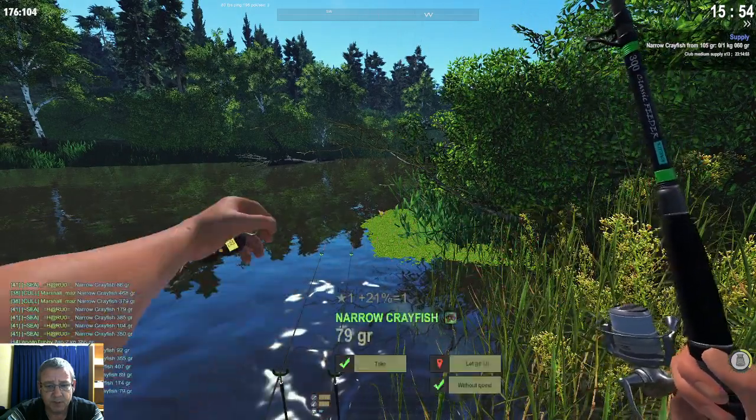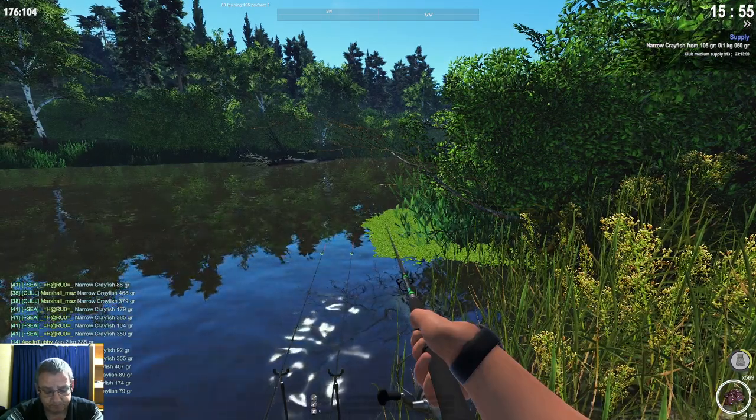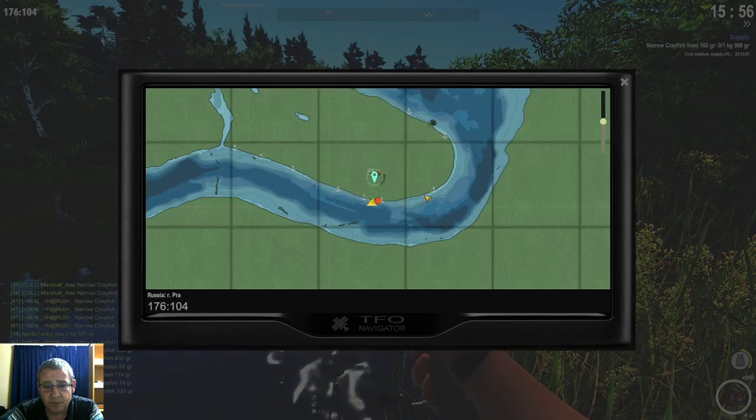I'm going to show you guys how I catch them in Russia. The spot where I am — the crayfish in Russia is basically this hole near the camp area. I'll spawn near the camp, walk straight down to the river, and this whole area close to the camp is where you can get the crayfish.